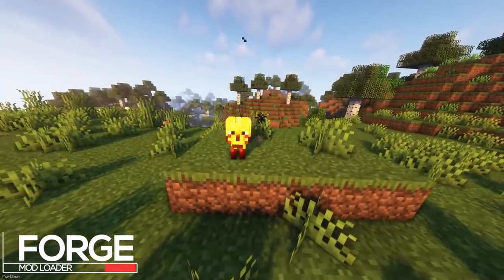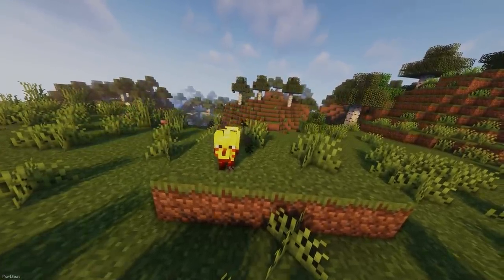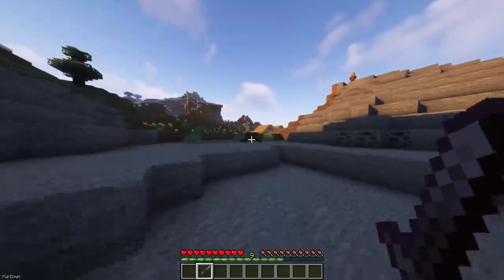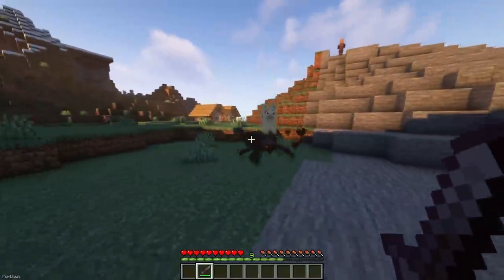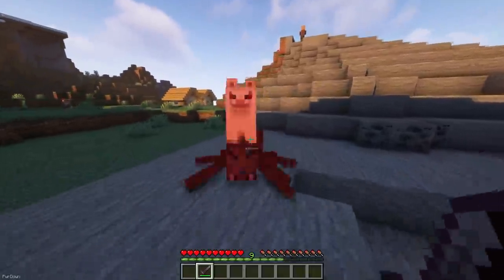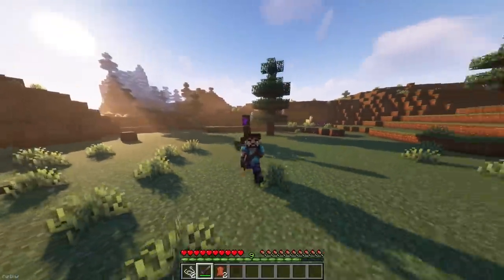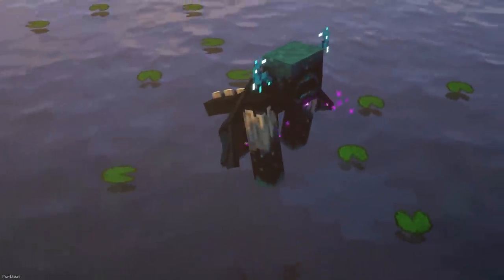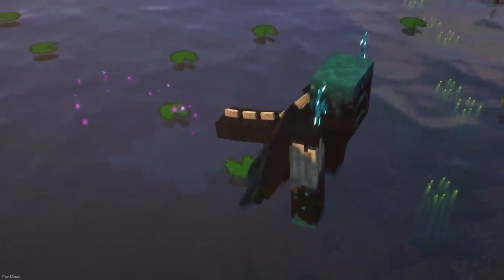YDM's Weird Mobs will add 9 new creatures to your game, which includes the Blaze Wolf, Ender Creeper, Spider Llama, Vex Piglin and a few others. They're going to add a layer of difficulty to your playthrough, as a few of them have special abilities, like how the Spider Llama can shoot poison, or how the Ender Creeper is really fast. The biggest of them all is the Warden Dragon, who you might find in a Swamp.